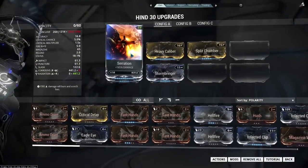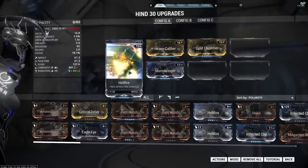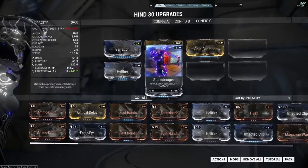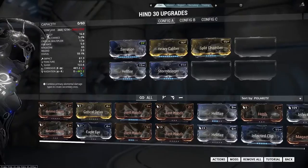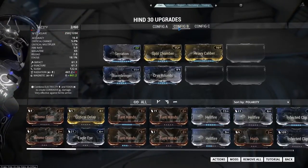Okay, so let's start to mod the Hind. We'll start with Serration, Heavy Caliber, and Split Chamber for the damage mods. Then against Grineer we'll go with Hellfire and Stormbringer for that radiation damage against things like your Napalms and your Bombards — your heavier Grineer units.